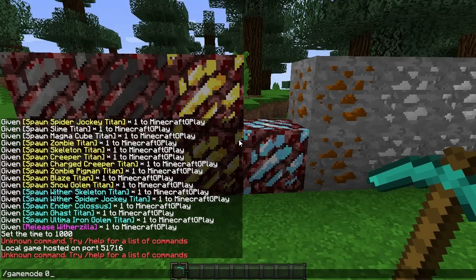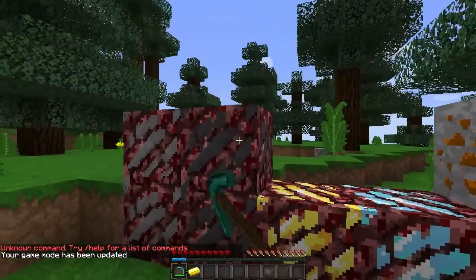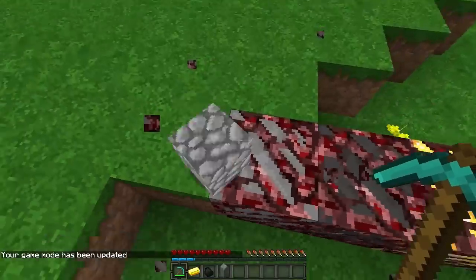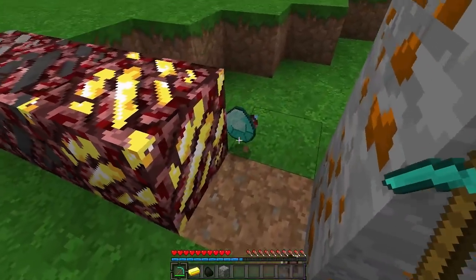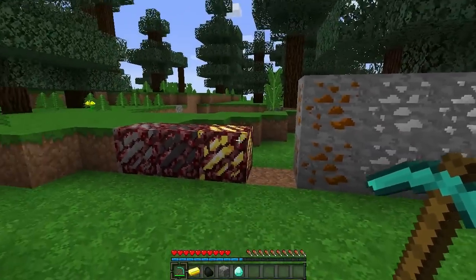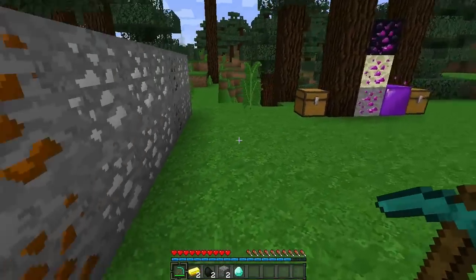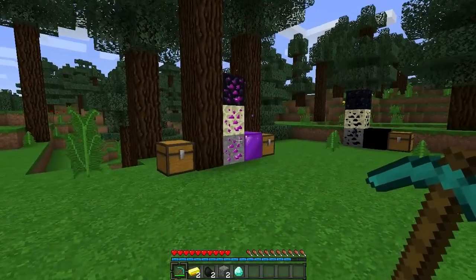Game mode 0. Teraz możemy już niszczyć. Tutaj jeśli zniszczymy taką rudę w Netherze, możemy zdobyć na przykład złoto, węgiel. Tutaj nawet mam cobblestone'a, a tutaj oczywiście diament. I jak widzicie mamy tutaj naprawdę fajną możliwość zdobywania rzeczy w Netherze, a tutaj są nowe rudy, które dodaje nam ten mod.